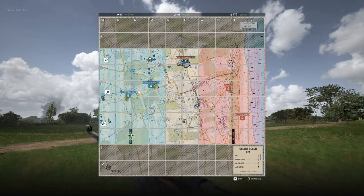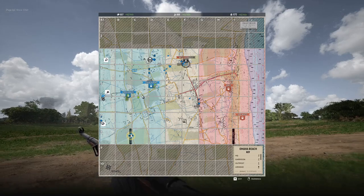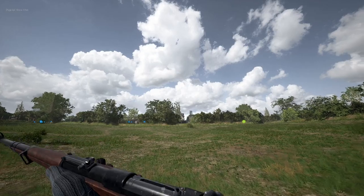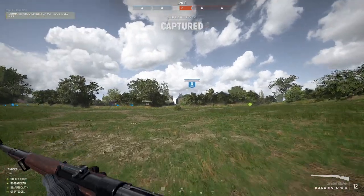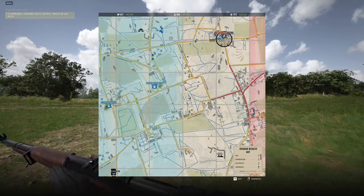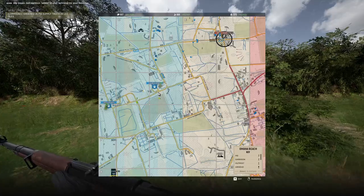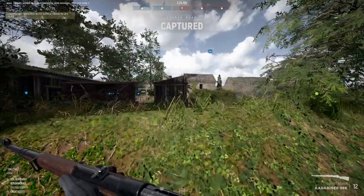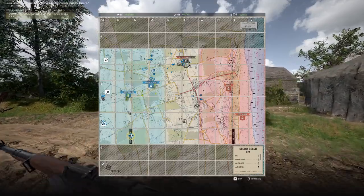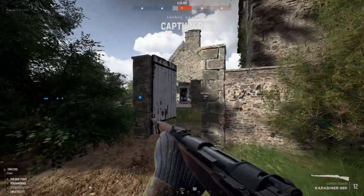I primarily view tank traps as just an additional way to prevent enemy infantry movement. Finally, where there isn't already natural cover for defenders to shoot into enemy ingress paths, that's where barricades and bunkers really come into play. The role they should be playing is enabling your team to cover those enemy ingress paths that weren't well covered by the other tools available to you.